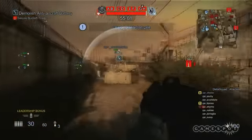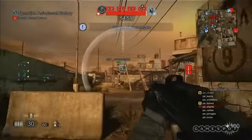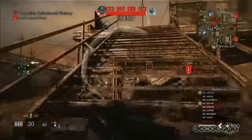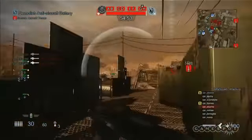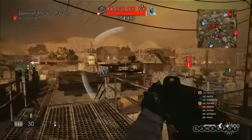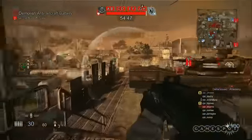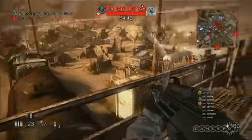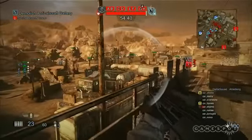Now that they've managed to destroy that bunker, it's going to push all the defenders back farther into the heart of the base. His team's going to move up, plant charges on that anti-aircraft battery that was causing him so much trouble earlier, and defend that. Taking care of this will give a couple of advantages to his team. First and foremost, it will allow the commanders to call in airstrikes, but it's also going to secure this as a forward spawn point for his team.